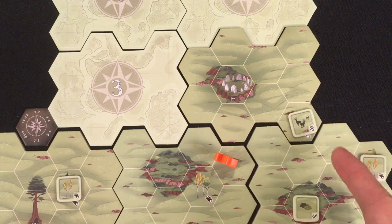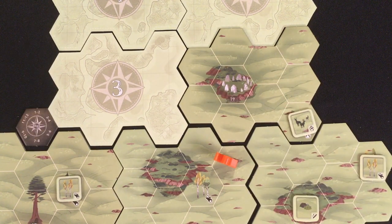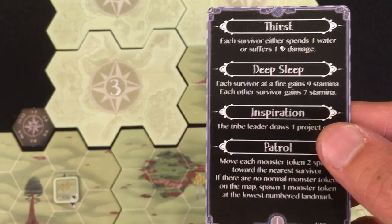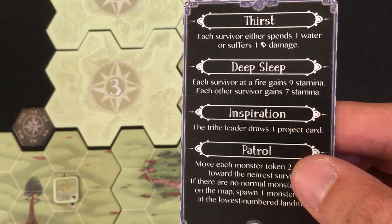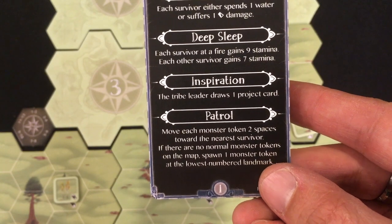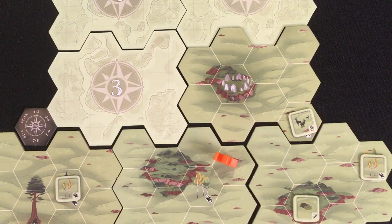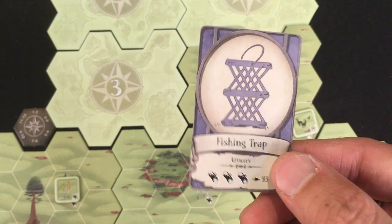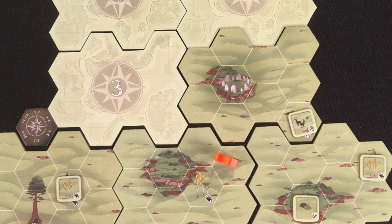I've got two stamina left. If I'm going to do the standing stones, let's go over to them and do a circuitous path back. I stop there with two stamina — let's go to the first night phase. One water: I suffer damage, but I have the water I started with. Deep sleep gives me seven more stamina — up to nine. I get another project card. No monsters during patrol, so I spawn one on the lowest numbered landmark, the tree. New project: fishing trap, three wood — never built that one.